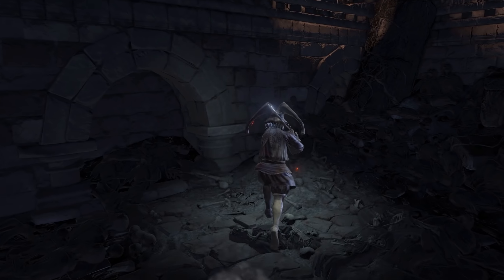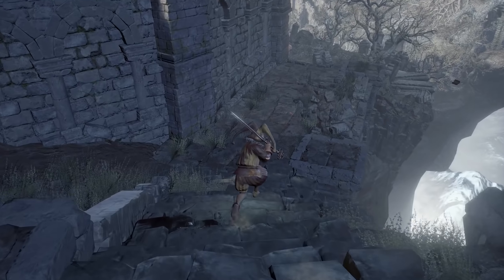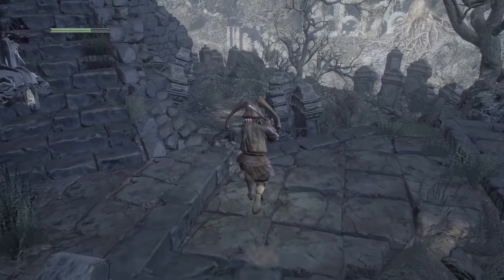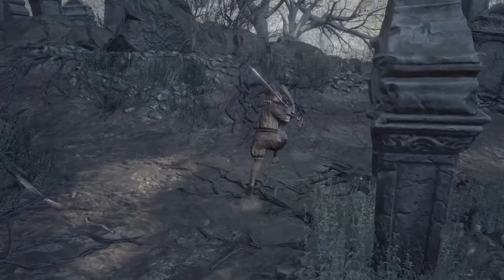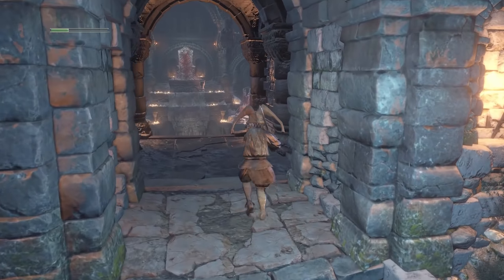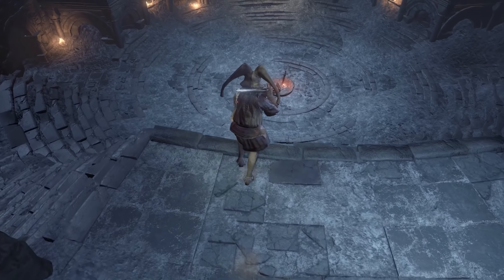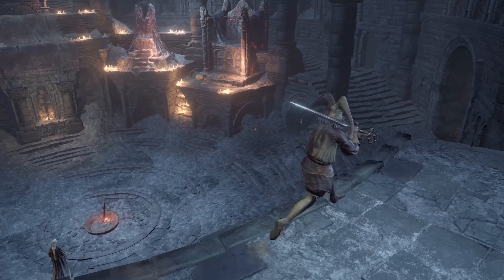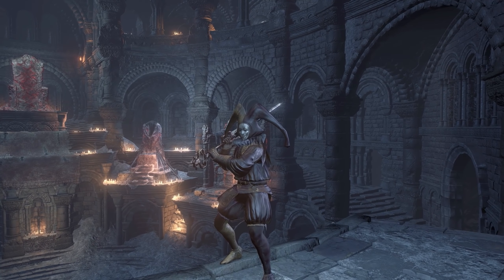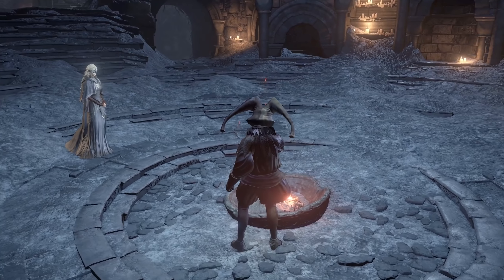Let's go into Firelink — the sanctum is full of NPCs. This is cool, that companion thing was just crazy strong. I can still see Ludleth, the coiled sword is already in there, the Firekeeper is here, and there's Hawkwood the Deserter. I do want to rest and explore, especially outside, but let's make sure we rest first.